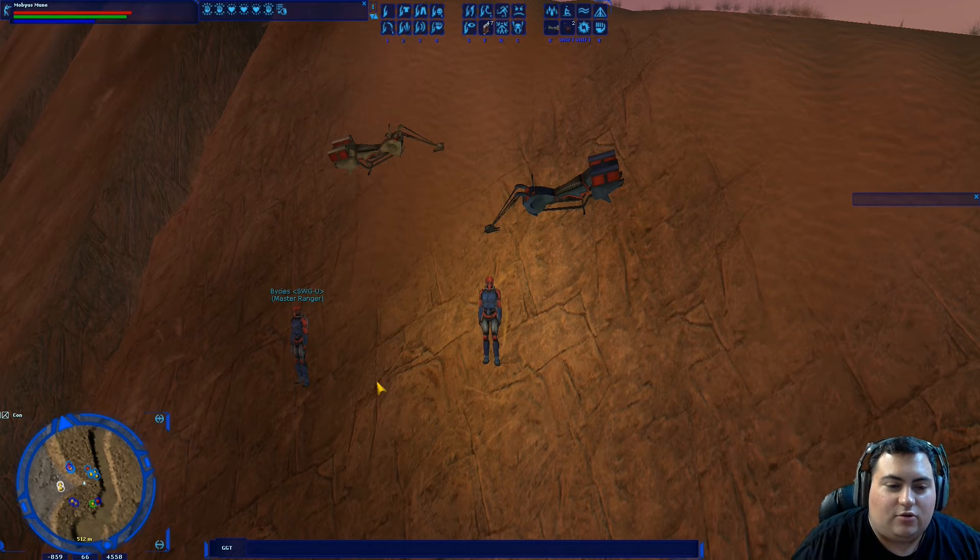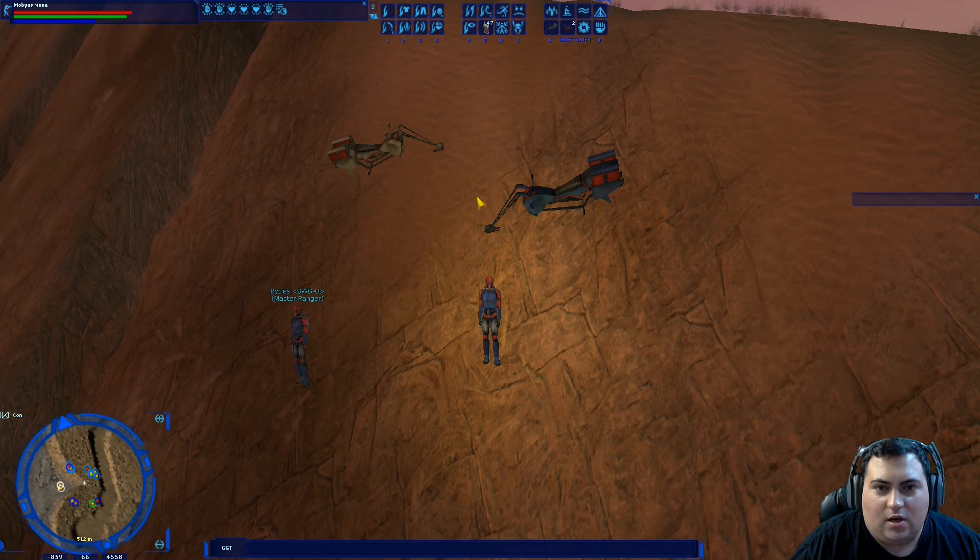I do want to give a quick shout out to a character named Scratcher who sent me a waypoint in-game to where he found the boar, which happens to be only about 100 to 200 meters away from where I found the boar. So again, I put the coordinates in the description below — it's negative 850, positive 4550. Roughly around there is where you guys should find him.